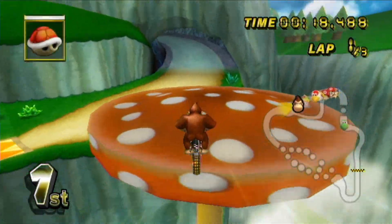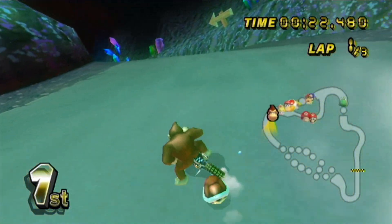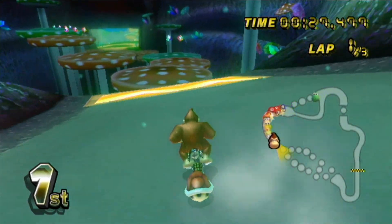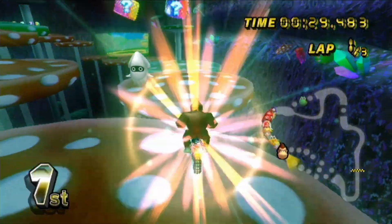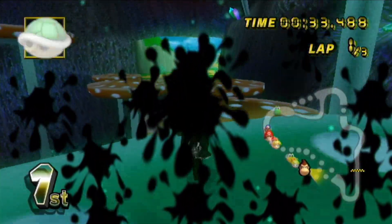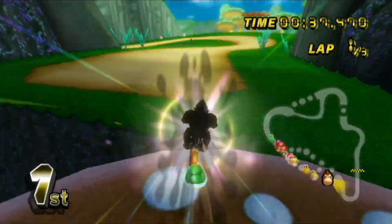We already saw the introduction screen for all these tracks in 50cc so we don't really need to watch them again. For each of the CCs, the karts will go faster and faster, with the fastest speed being in 150cc. And it's funny because in Mario Kart 8 on Wii U, they would introduce 200cc. Just imagine how that would go — having super fast karts where you can barely even control your vehicle. It's crazy. That's why I love it.